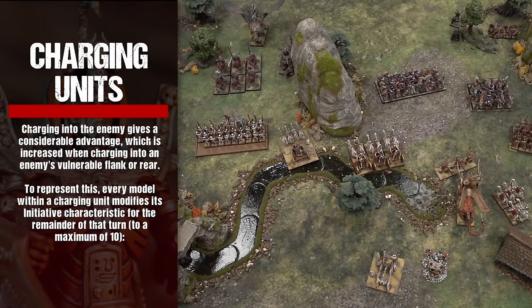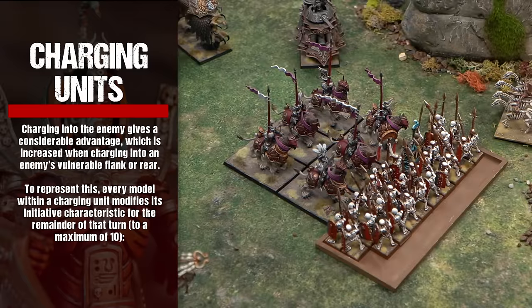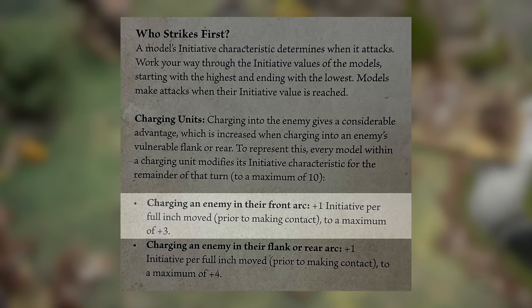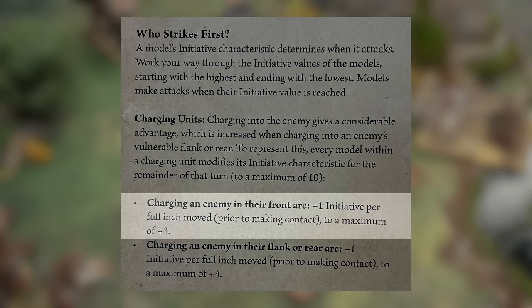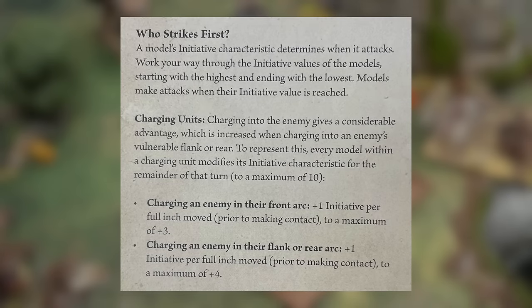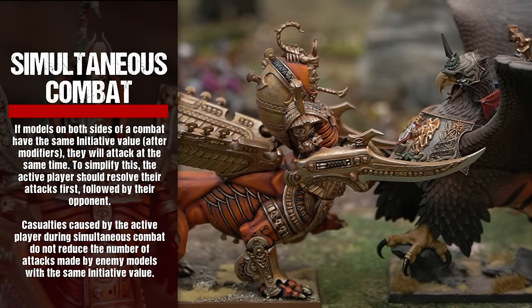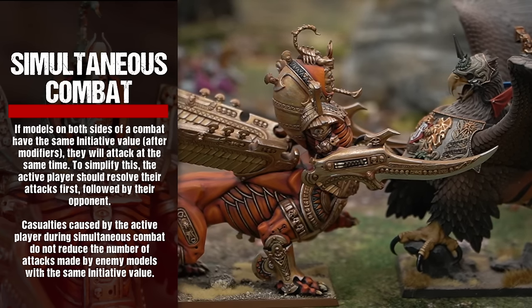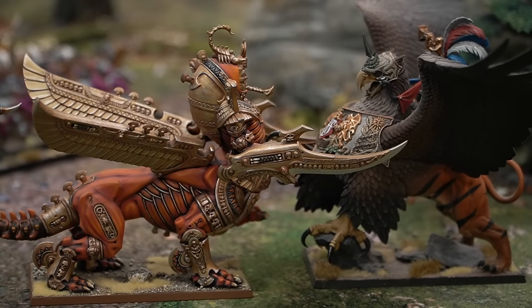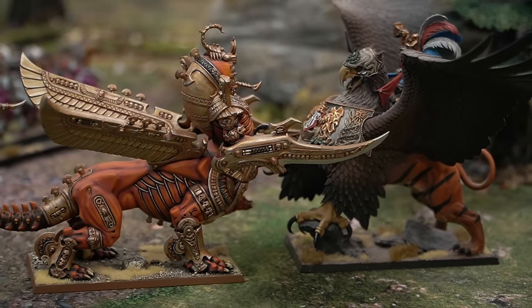Charging into the enemy gives a considerable advantage, increased when charging into an enemy's vulnerable flank or rear. Every model within a charging unit modifies its initiative characteristic for the remainder of that turn. Charging an enemy in their front arc grants plus one initiative per full inch moved, to a maximum of plus three. Charging an enemy in their flank or rear arc grants plus one initiative per full inch moved, to a maximum of plus four. If models on both sides have the same initiative value after modifiers, they attack at the same time — the active player resolves their attacks first, followed by their opponent. Casualties caused during simultaneous combat do not reduce the number of attacks made by enemy models with the same initiative value.